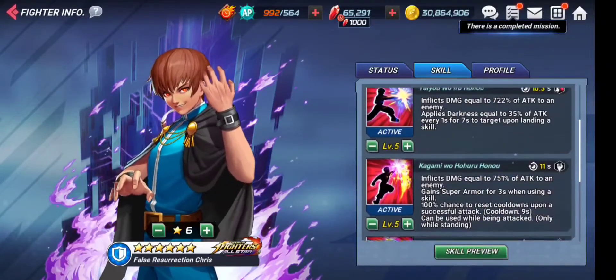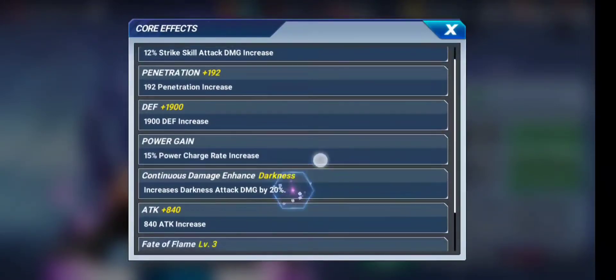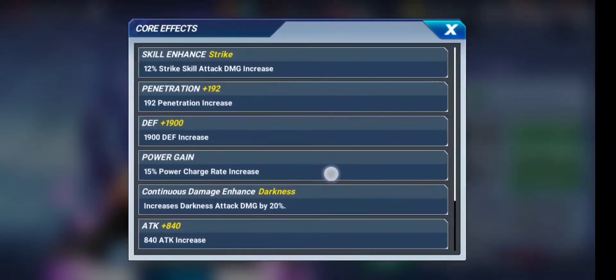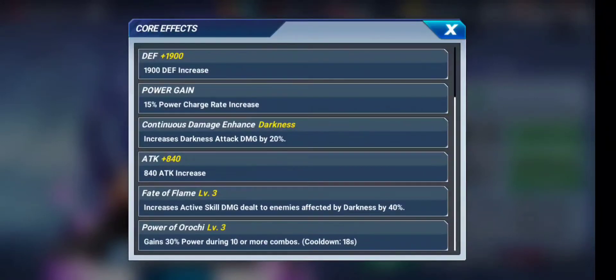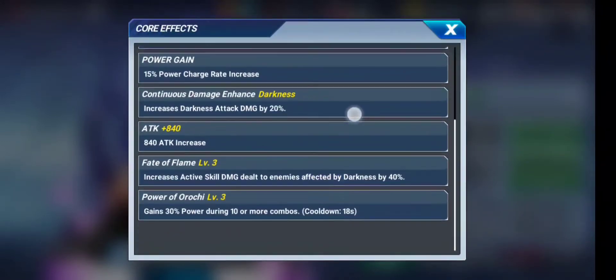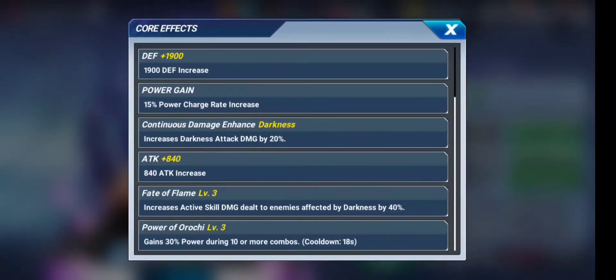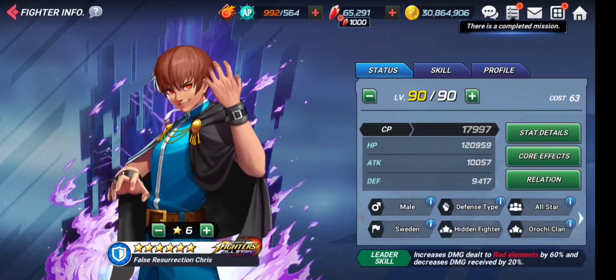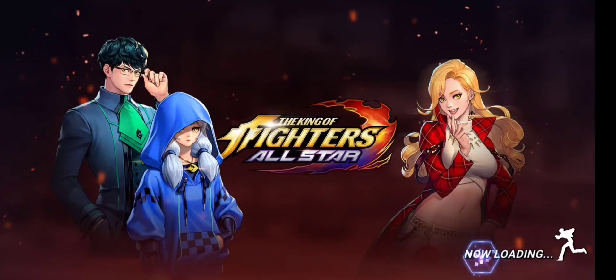If we go to the cores, we have strike scale enhance, penetration, defense increase, power gain 15% — which is kind of poor — and continuous damage enhance, which is the darkness core. It increases darkness effect damage by 20% and increases attract skill damage to enemies already affected by darkness, so this is going to deal a lot of extra damage to enemies affected by darkness.